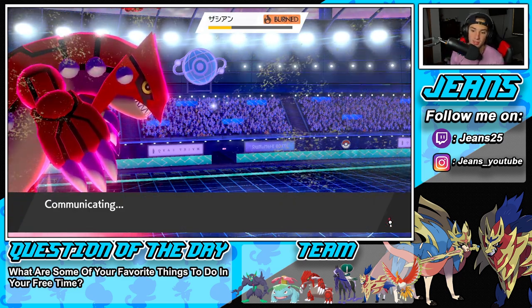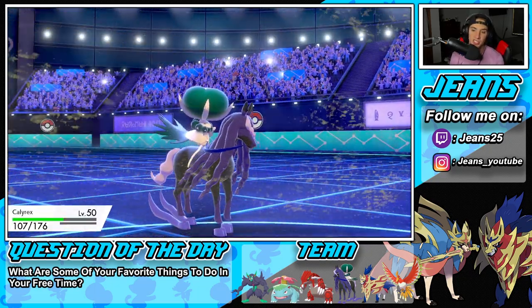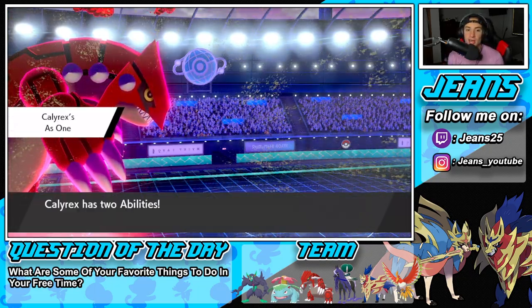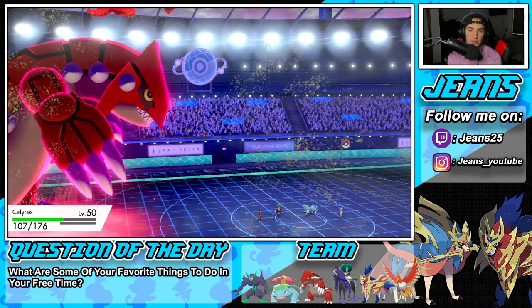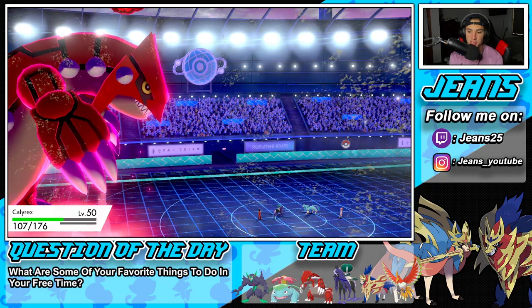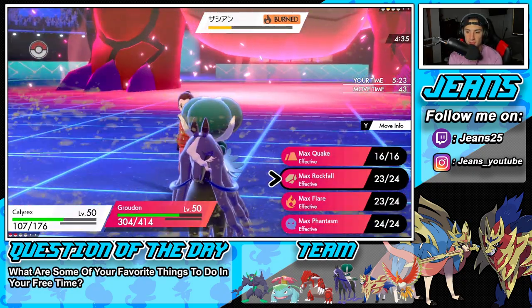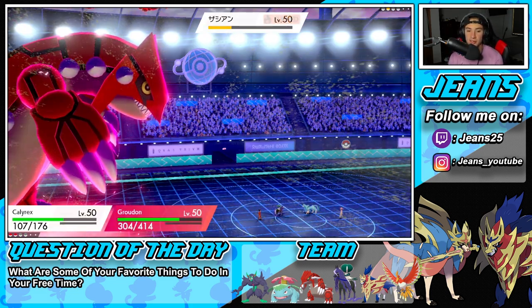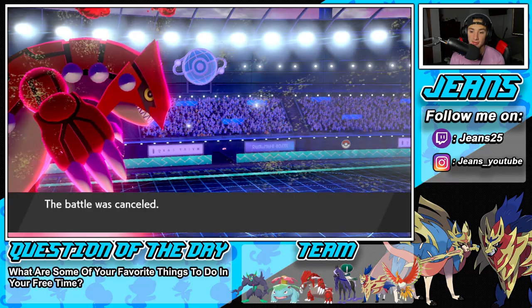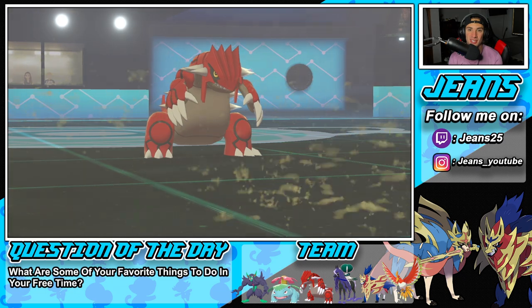We're going to bring Calyrex. Like I said, this match is already over — Calyrex outspeeds, we drop an Astral Barrage. That is GG. Hopefully this guy just cancels and saves this poor Zacian from dying. Does he really want me to KO with Calyrex? We're going to Quake and go for an Astral Barrage. He does cancel. There it is — 2-0 for today's video. Let's go grab ourselves a perfect record in battle number three.